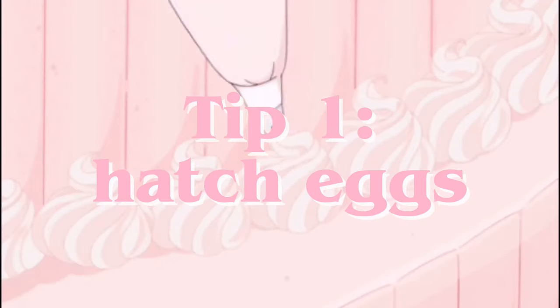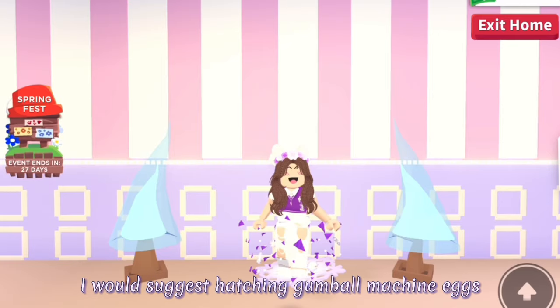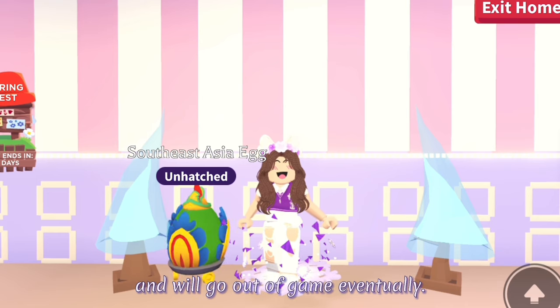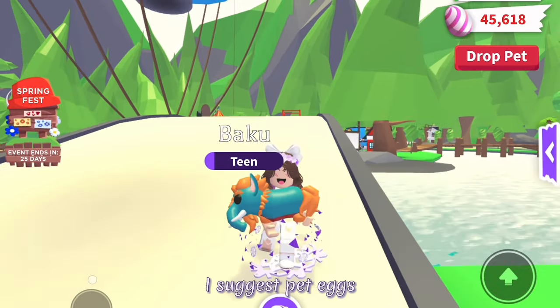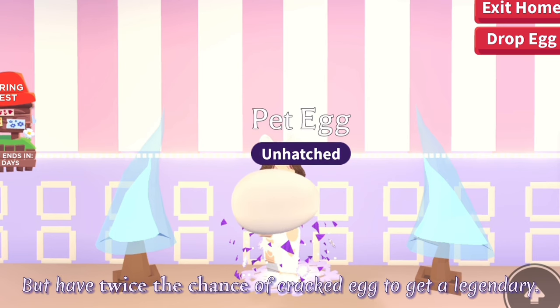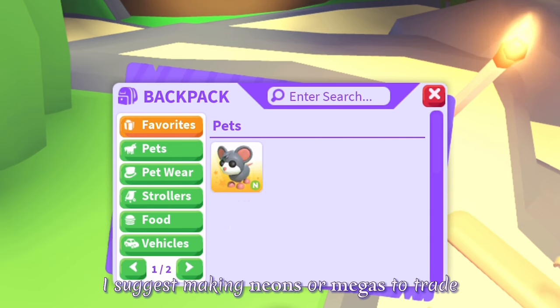The first tip is to hatch eggs, because you could get legendary pets. I would suggest hatching gumball machine eggs, as those pets are limited and will go out of game eventually. If you want to hatch in-game eggs, I suggest pet eggs because they are cheaper than royal eggs but have twice the chance of a cracked egg to get a legendary. If you get a lot of duplicates from the eggs, I suggest making neons or megas to trade.